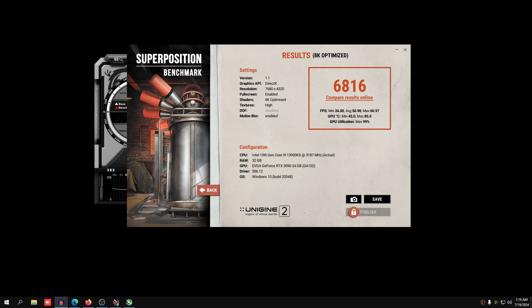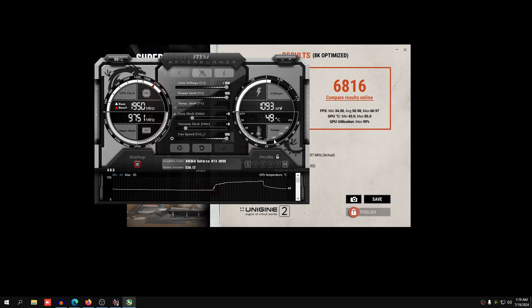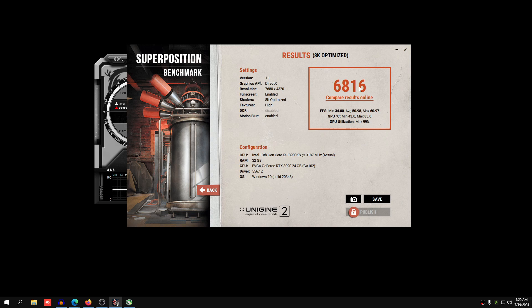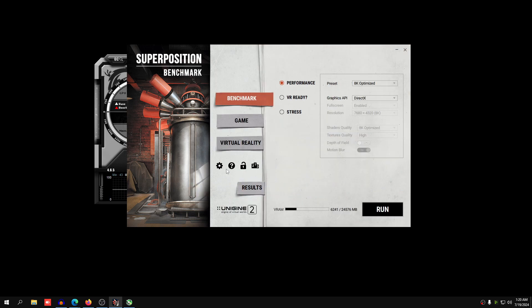Now we're going to start overclocking the core clock. We go up in increments of 15 because every 15 MHz is a step in the graphics card — if you enter a weird number it'll round up to the next 15. Most of you should be able to do +75 on the core clock. If your benchmark crashes, drop it down by 15 to +60. That's mainly for cards like the GT 1030. Most mid-to-high-end Nvidia cards should handle +75 no problem.